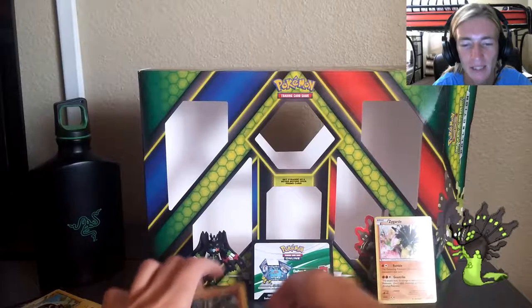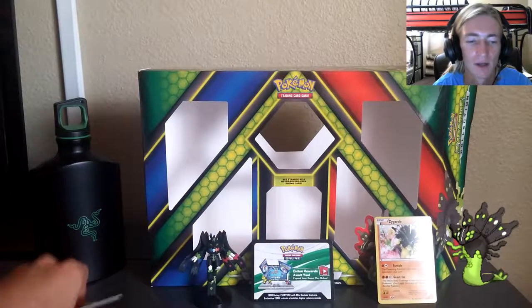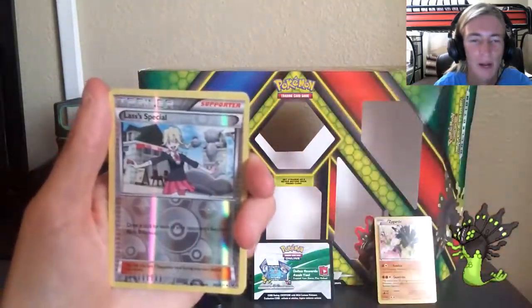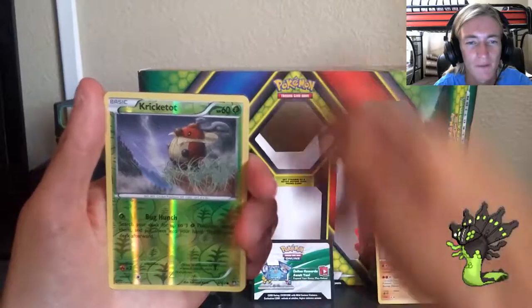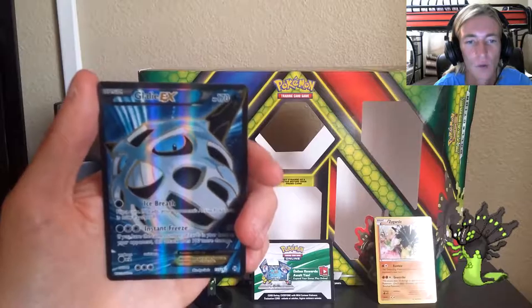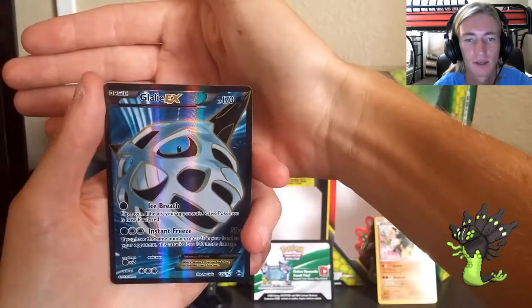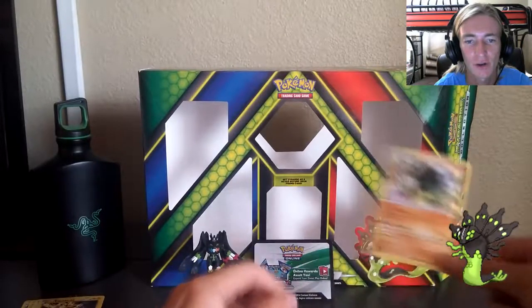I got a full art Glaceon EX so I can't complain. Let's do a quick recap: we've got regular rare Marowak, Zebstrika, Zygarde regular rare, Last Is Special reverse, Energy Pouch reverse, Cricketot reverse, Chesnaught reverse, and Glaceon EX full art — our main card of the day, hitting it up the good good.